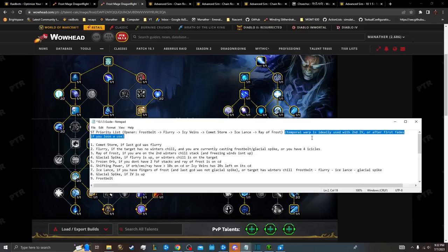With Temporal Warp, ideally you want to use it with your second Icy Veins instead of after 40 seconds like we were in the past. But if you'd lose an overall use in a fight, you'll use it after 40 seconds instead. Your two options: use at zero seconds and then at 40 seconds, or use at zero seconds and then at roughly one minute 40 seconds when you use your second Icy Veins. For most raid fights on farm, you'll be doing the latter, and Mythic Plus will likely also have you hold it for the next Icy Veins.